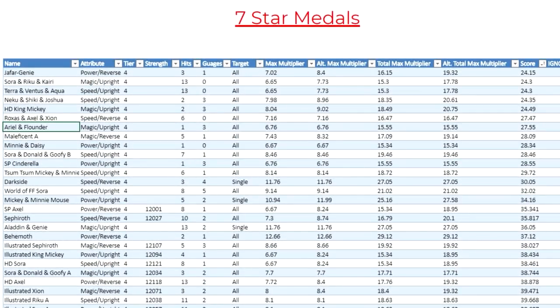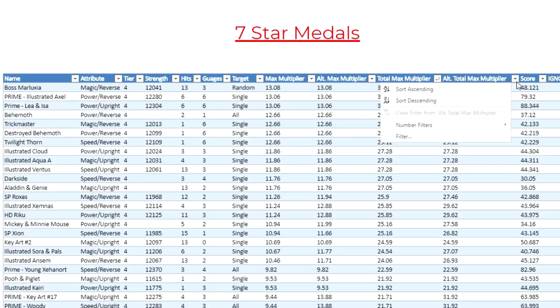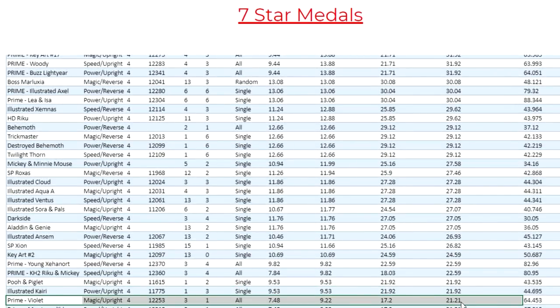In terms of the seven-star versions of each Tier 4 medal, if we look at the total max multipliers and scroll down, Violet is near the bottom for total max multiplier, just like with the six-star versions. But if we look at the alternative total max multiplier, Prime Violet rises a bit — just within the first section of the spreadsheet — with a multiplier of 21.21. This is completely okay because she is a turtle medal and isn't really there for damage in the first place. So I'm honestly showing you the multipliers out of more obligation than anything else.